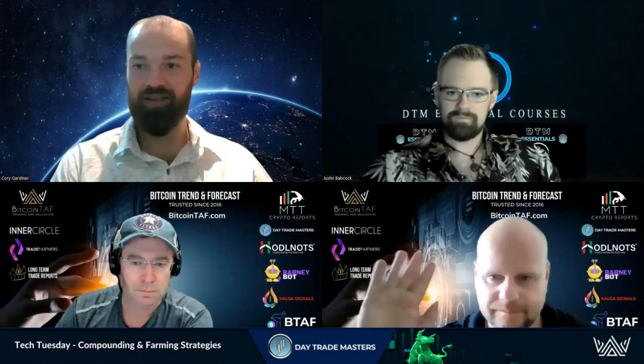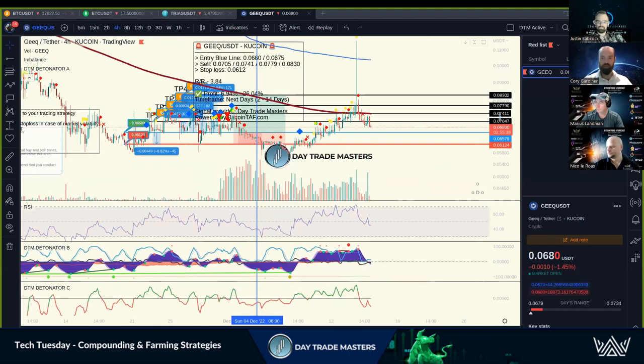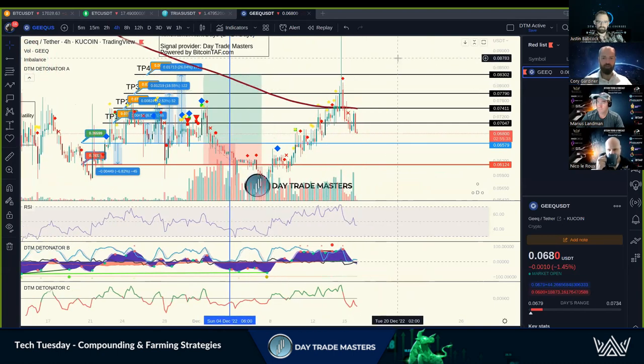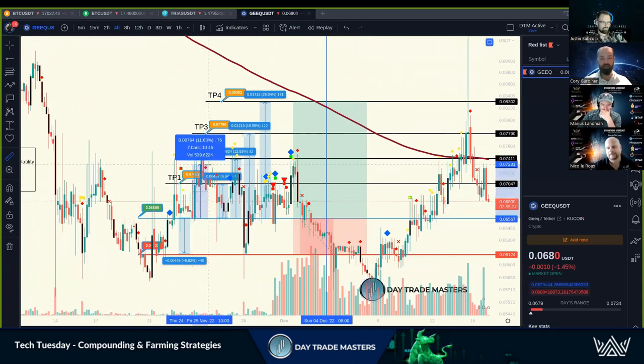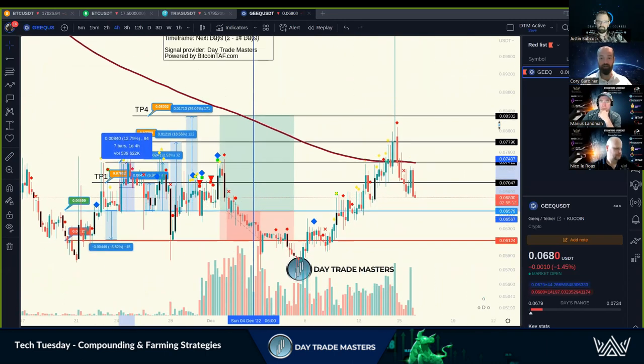Welcome to the Friday AUA with Nico, Marius, and Justin. Here at DTM we like to have shorter-term trade setups kind of like this one. This is a closed trade, but this is kind of what it looks like. It's been quite the farming coin — we look at it for moves from entry to TP2, so 12.5% swings, four of them in two weeks, and then we just had a massive run up in this one.